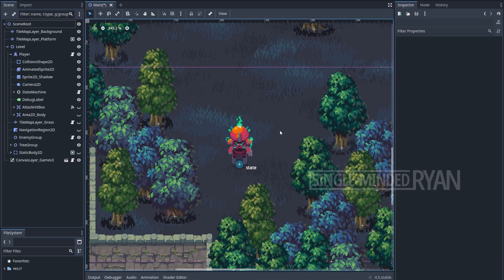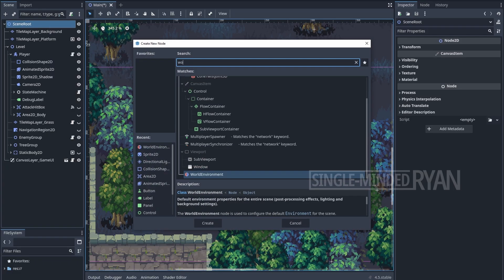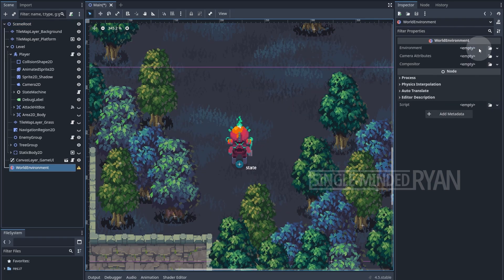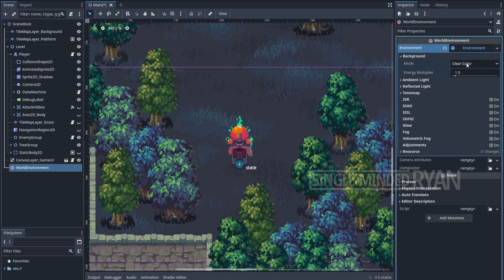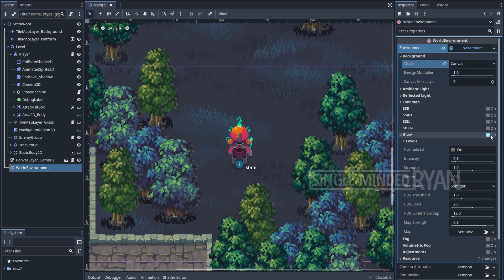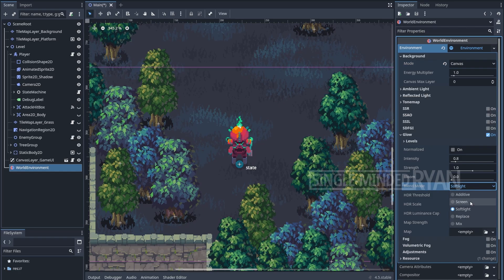Next, to enable the glow effect we need to add a WorldEnvironment node to the root node of the scene. Let's create a new Environment in the Inspector, then click on it again to expand it. Go to Background and set mode to Canvas. Now we can enable Glow and set the blend mode to Screen.